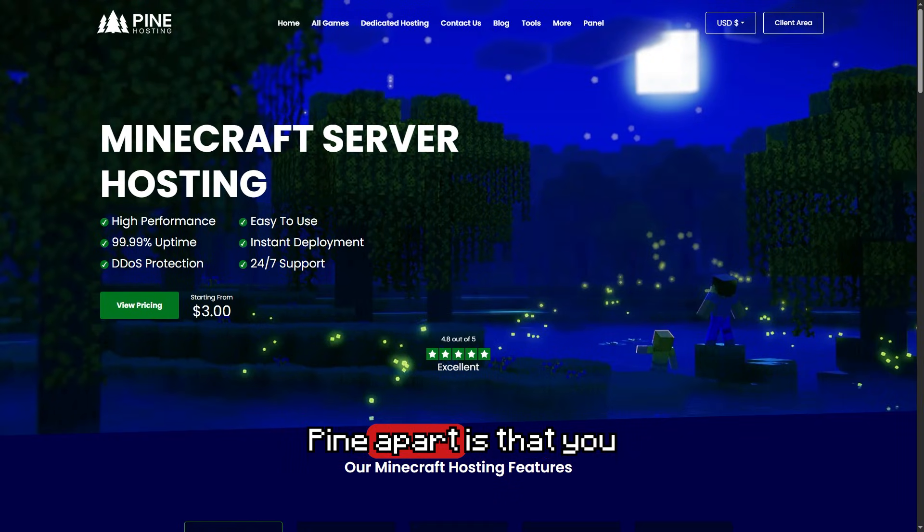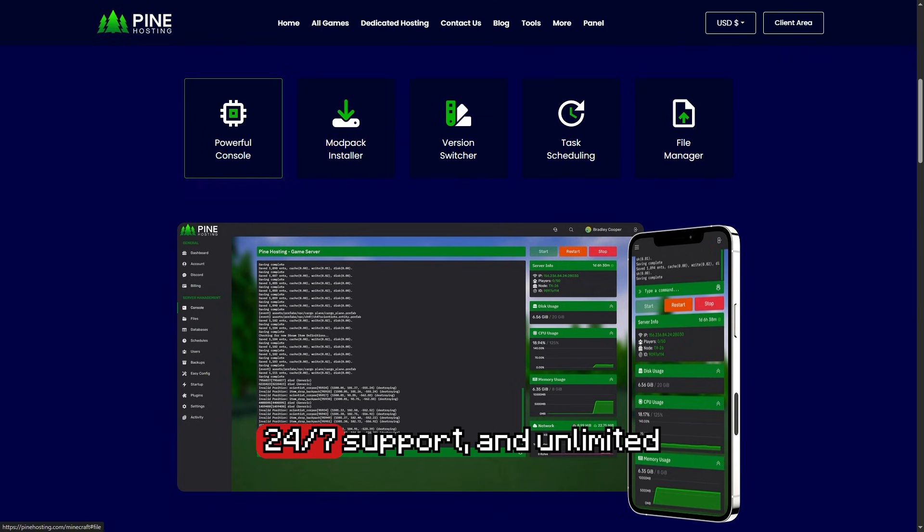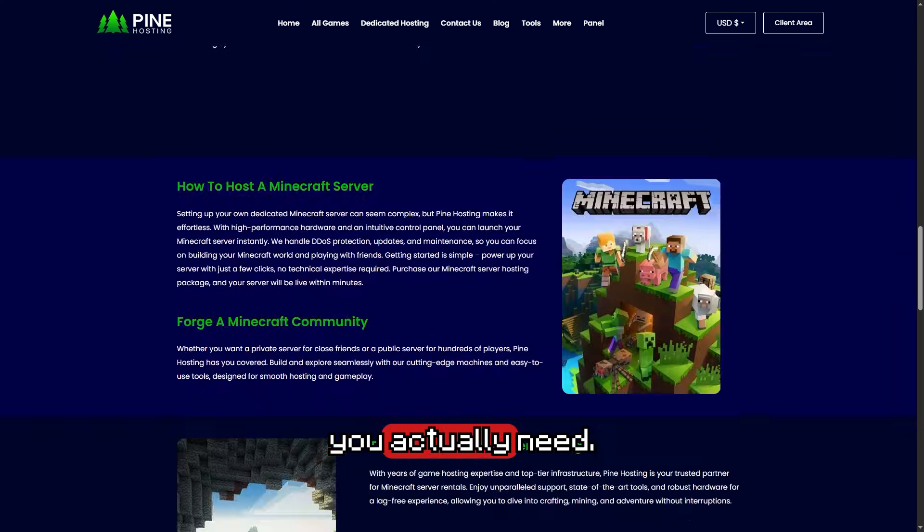What really sets Pine apart is that you don't get nickeled and dimed. DDoS protection included, mod installer included, daily backups, 24/7 support and unlimited player slots — all included for absolutely free. You don't have to pay to upgrade tiers to get all the features that you actually need.